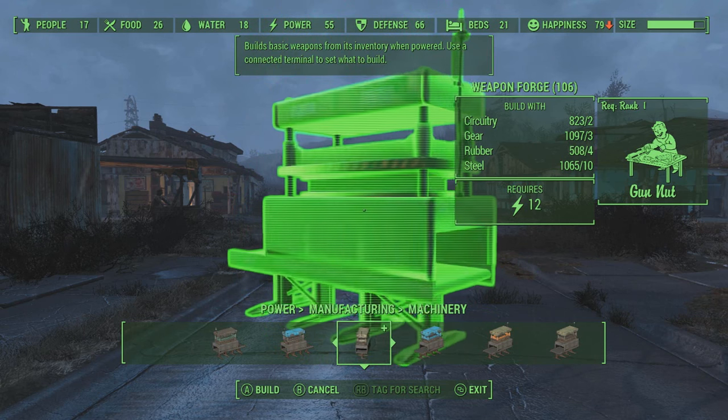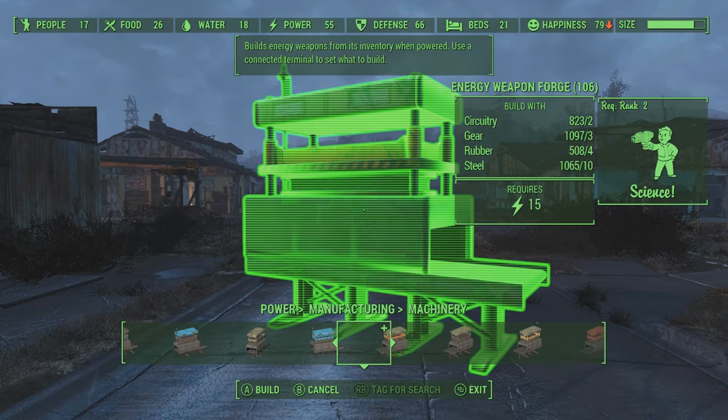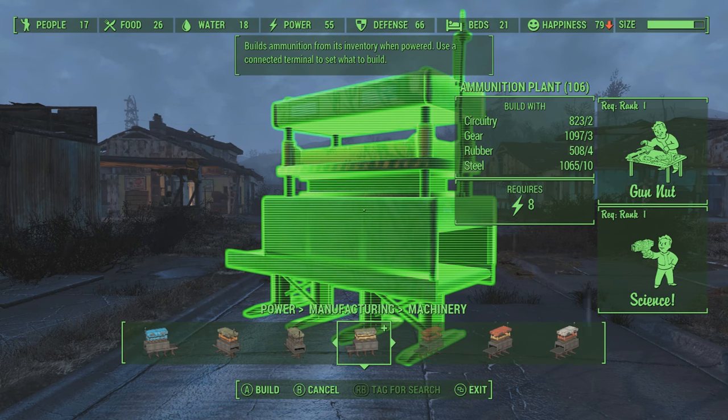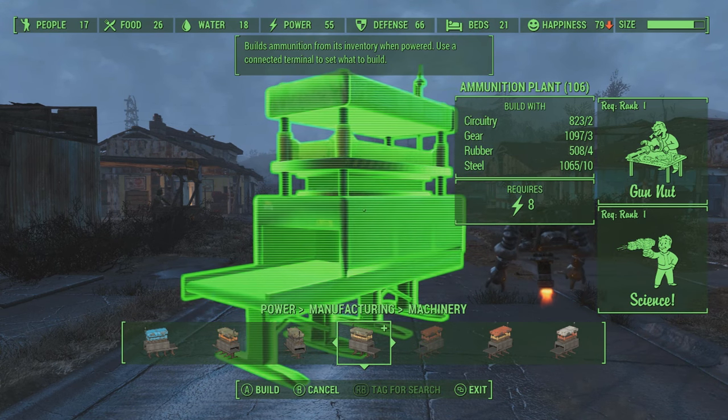What you want to start off by doing is going into your power section under machinery, and that's where you'll find all your conveyor belt stuff. Under machinery you're going to have basically the starting part of your conveyor belt. This is what pumps out the items, so choose whatever you want to pump out.